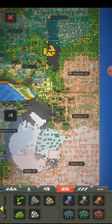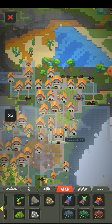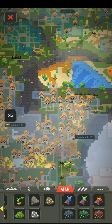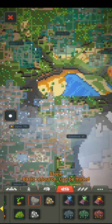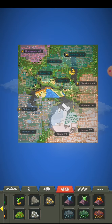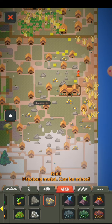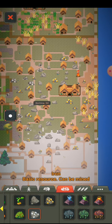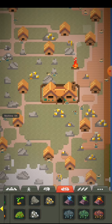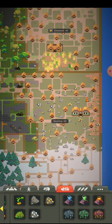These buildings are wooden, as you can see, and these are from stone. If you want them to be stone, you need to put stone, gold, and iron on the village like this, and they should mine it and start upgrading the buildings. Now we're gonna watch — there we go. The population here will grow.